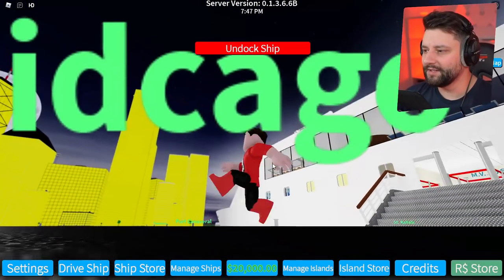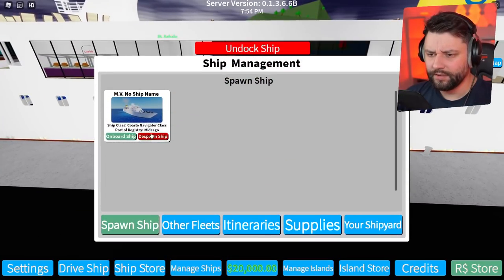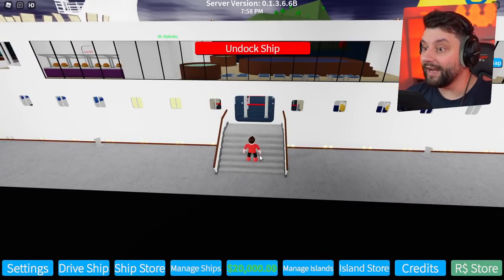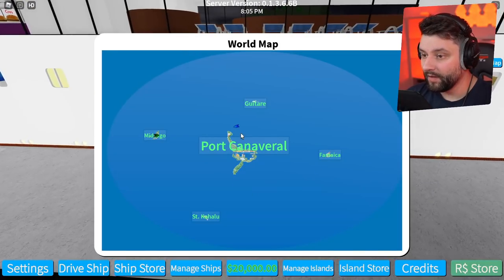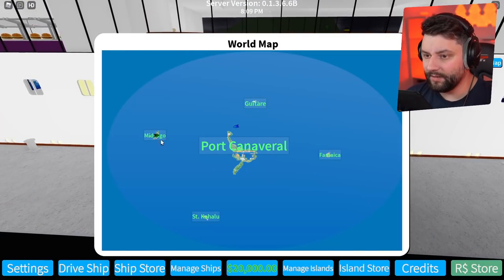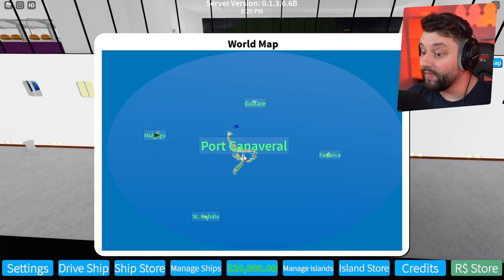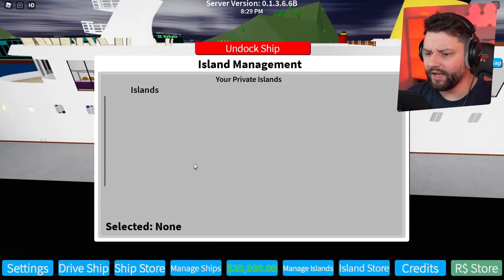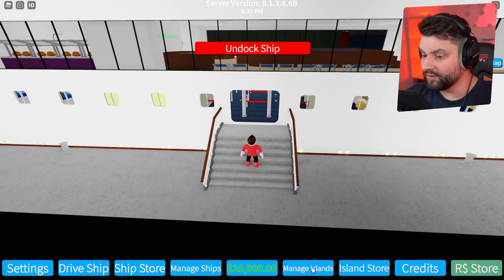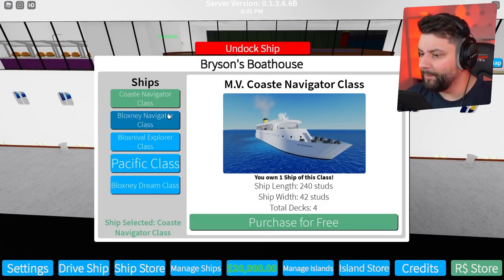So we're in Mid-Cargo — is that where the ship was registered? Yes it was. So in reality we want to kind of go to a new area. If I toggle the map, we are currently over here. So I could go to Port Carnival right now — it's literally sail all the way over there, that should be pretty fun. I can manage the islands — you can get your own private islands, which is kind of crazy. The ship store right now is where I can buy better ones.